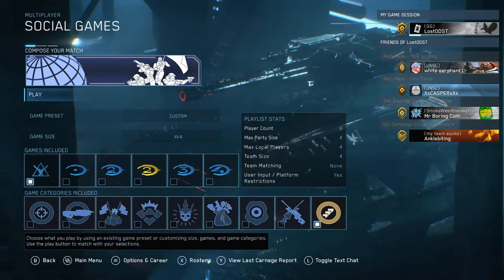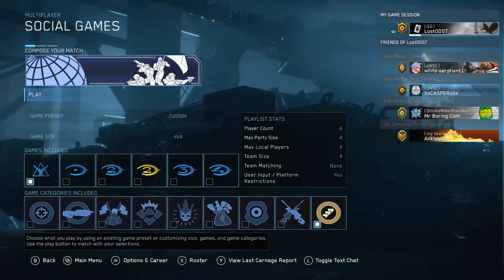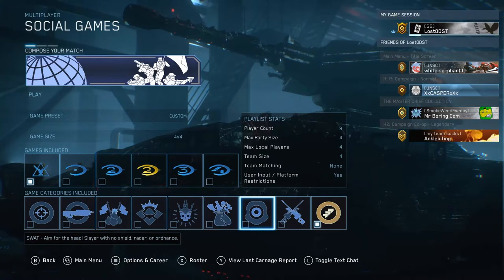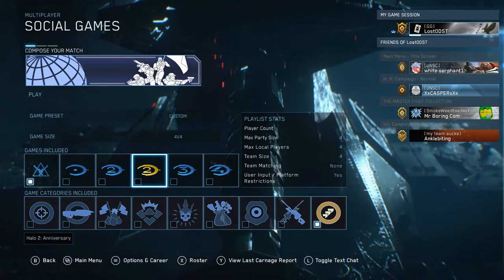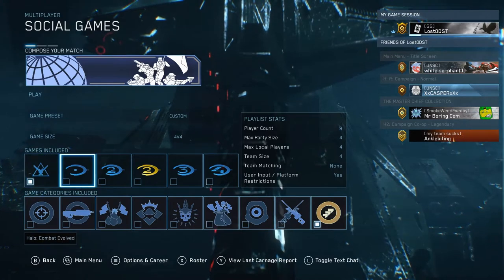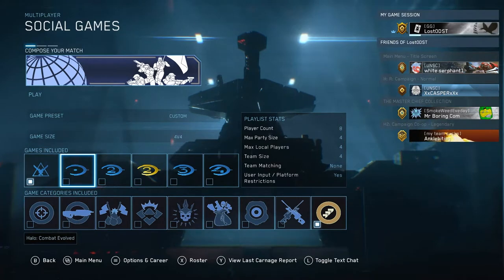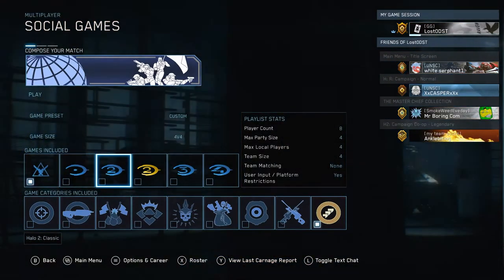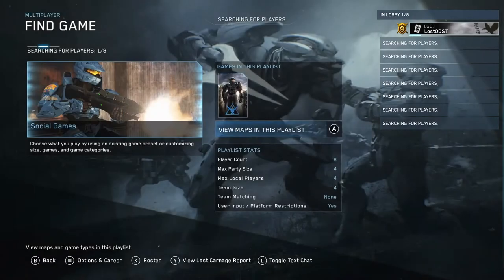What is up guys, hope you're all having a wonderful day. Today I'm going to be trying out this new mode they added to MCC called Escalation Slayer. If you don't know what it is, it's basically like Gun Game from Call of Duty — as you get kills you progress to the next weapon. You got to get a kill to move on, and the last weapon is usually like a melee weapon. Everyone knows where you are in this mode, so it's kind of hard being on the last weapon, but it's a pretty fun mode.